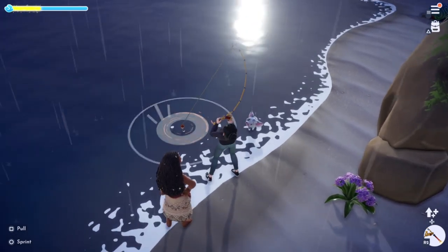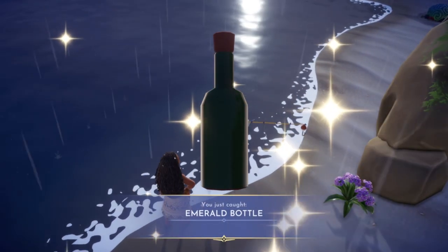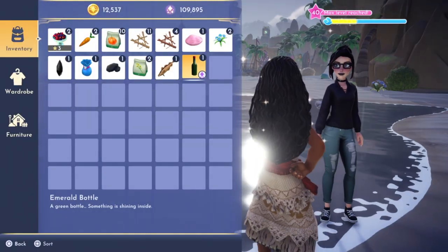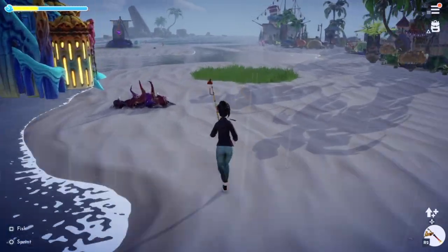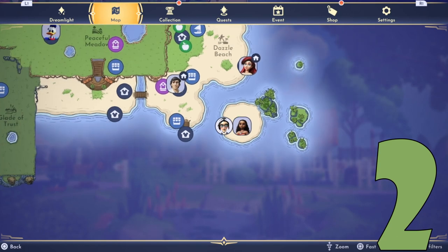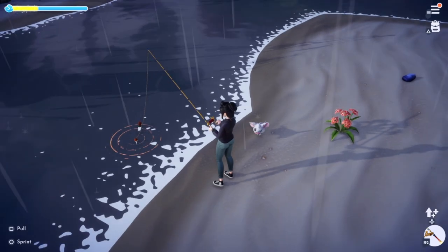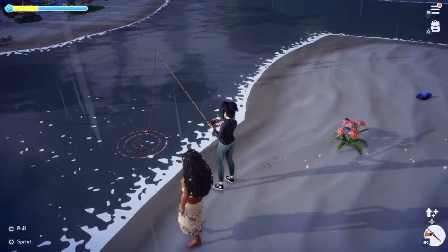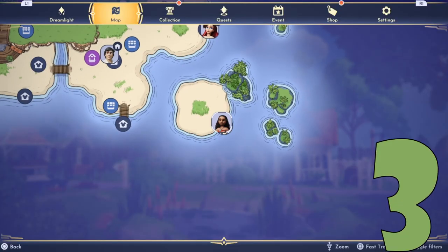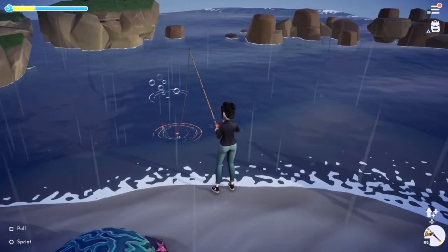Once you hit directly on top of that bottle, the golden ripples will let you know that the bottle is what you are going to get. There are five different bottles on Dazzle Beach. Heading to number two right now, it is going to be on that small little island by the skull cave — on the left hand side of that island. And then the second one on the island is on the opposite side, on the right hand side of that island, kind of in front of the skull cave.